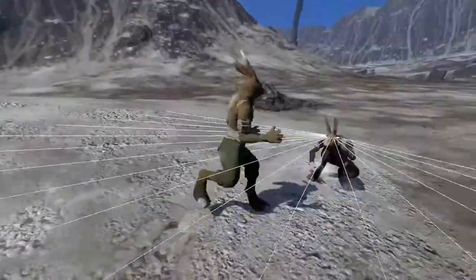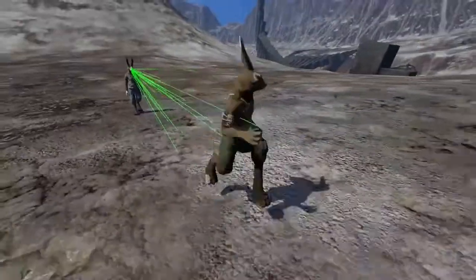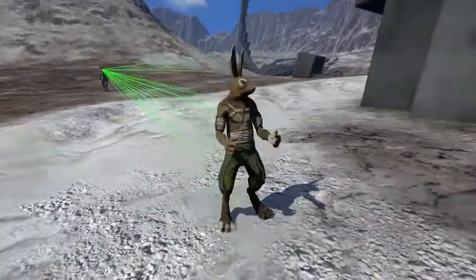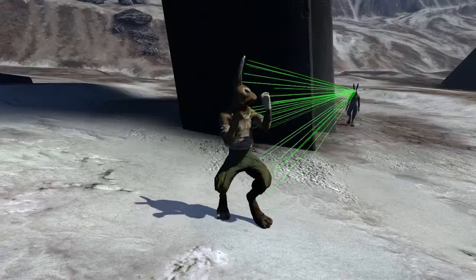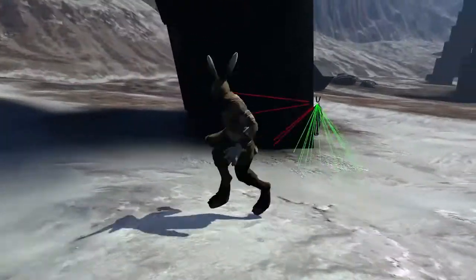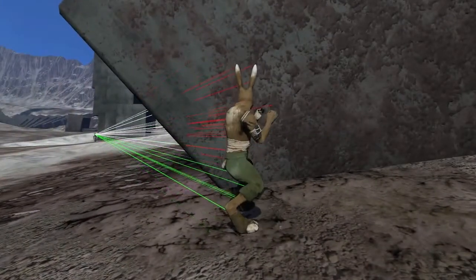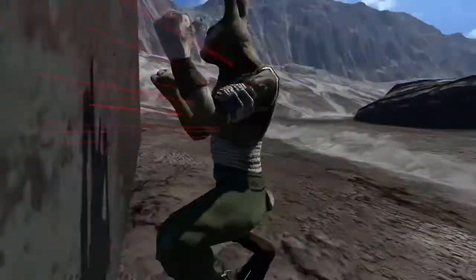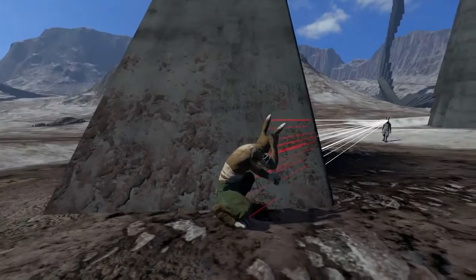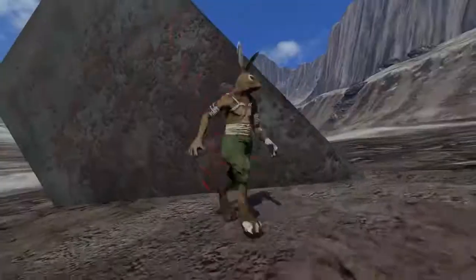I also wanted to make sure that characters can't see through walls, so I added some ray casting checks to determine if there's a clear line of sight. This test works by casting a ray from the character's eyes to a random point on the target and checking for intersections. This is pretty efficient because it only does one ray cast at a time. It also adds some realism by making characters notice full exposure faster than they notice just an ear or a foot that's out of cover.